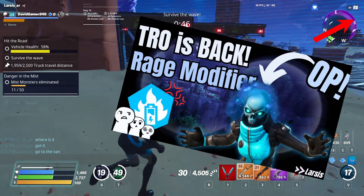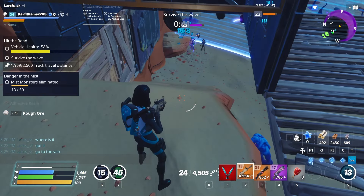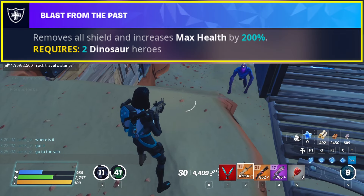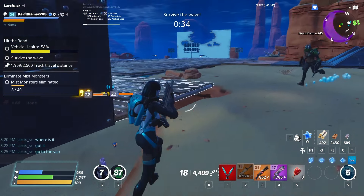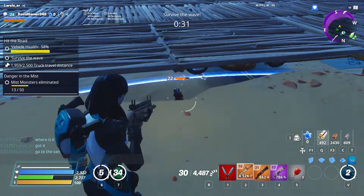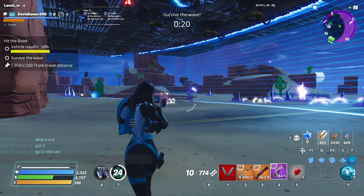I mentioned this in a previous video when I talked about the new hero we got and everything with the new update. But what I didn't know is he also gives the Blast from the Past team perk — one of the best team perks in the game. A lot of people need this team perk right now because of this season's modifier, which I'll explain in a moment. I always thought we get this team perk only from Prehistoric Iza, because that's how I got it. But someone commented on the last video that Rex Jonesy gives this team perk as well.